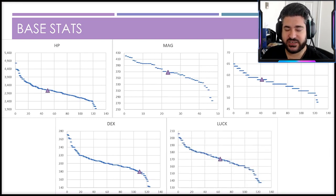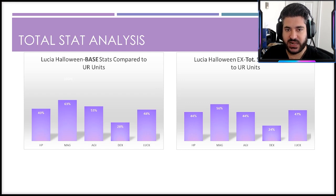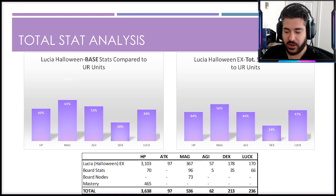The luck stat is relatively average. Overall she's kind of what you'd expect for a cost 70 unit. Reconciling to total stats including board stats and mastery, she's middle of the pack for most attributes with dexterity the lowest. She doesn't get a ton extra from mastery or board nodes — only 5 agility from the board, lower than the 6–10 other characters get. Dexterity only gets 35, so the board does nothing to fix that weakness. Even the 20 magic node doesn't give her the same upside as others due to her lower base magic.